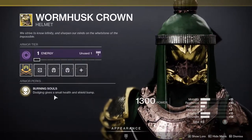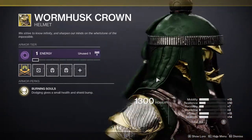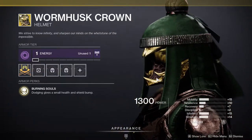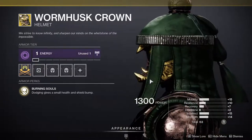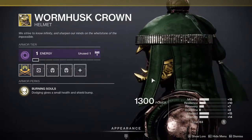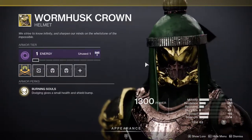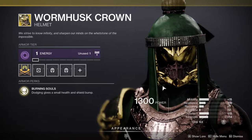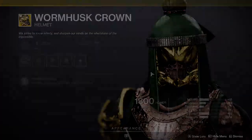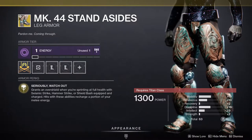Dodging gives a small health and shield bump — obviously when you dodge you get a small bump to your health. I haven't seen the shield one so I can't speak to that, but if you're fighting someone and you're about to die, dodge and you should be fine. I love this helmet, it's one of my favorites. I'm not picking this one up just because the stats on my current one are a lot better.